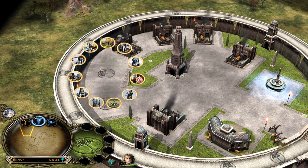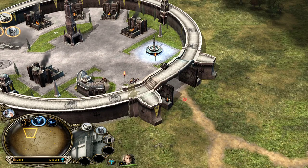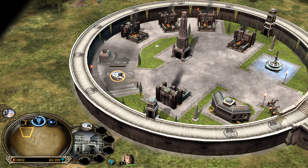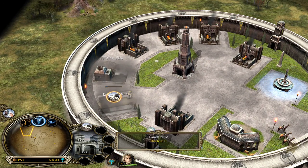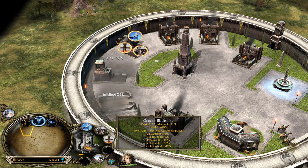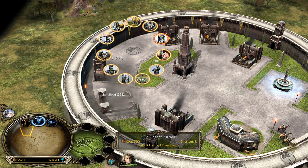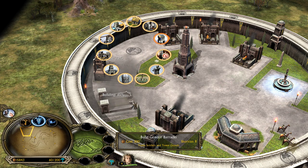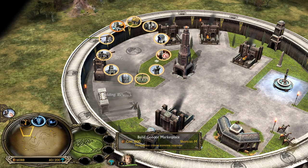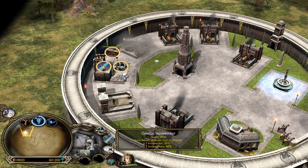For defense, you have two key structures. The most hated structure in Battle for Middle-earth 1 is definitely the stonework upgrades — they make your wall towers hit like a truck. The next defensive structure is the Gondor workshop, where you build the strongest catapults in the game: trebuchets. With the firestone upgrades, they're very effective against Isengard combos, Rohirrim archers, and similar threats.